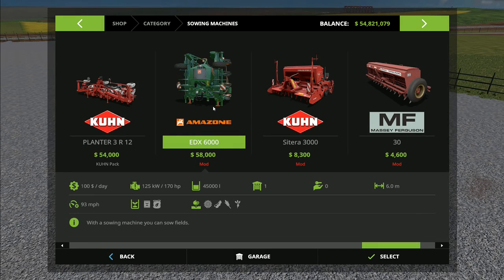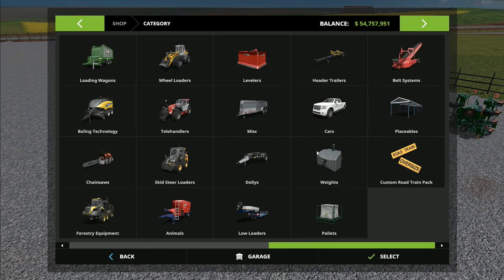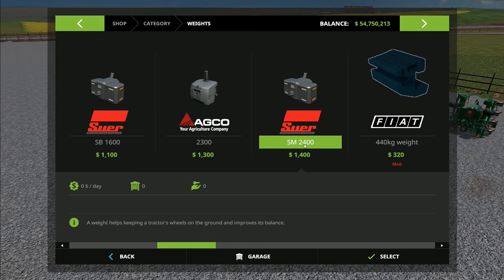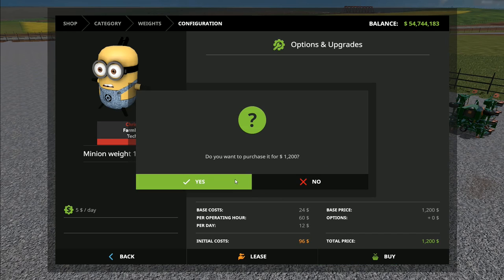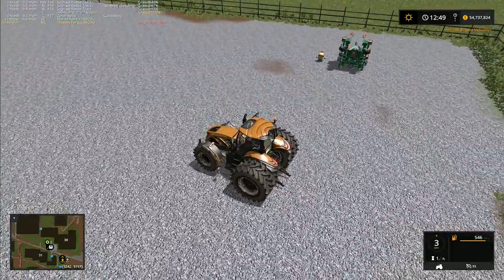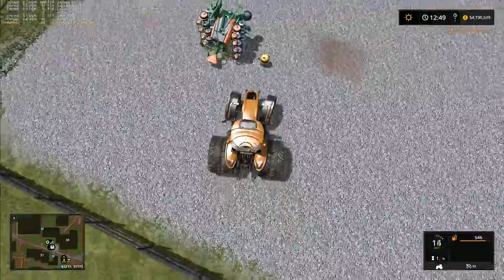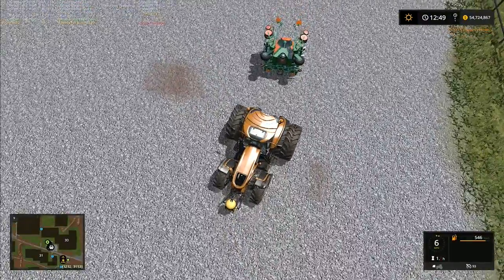We want another Amazon C drill, and then we want a front weight to weigh it down a little. This one is only 1,200 kilos; there's a 2,400 kilo one which would be better, but this is the minion's weight, so we're going to go for this one just because it's a minion weight. I'd actually like to modify that one to be a little bit heavier — I might do that at some point soon.